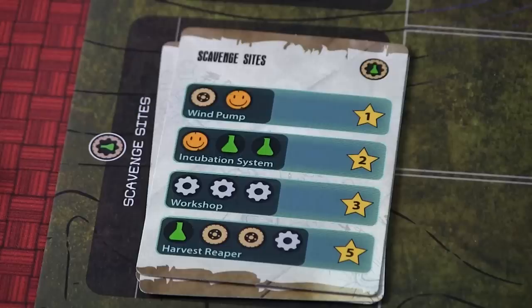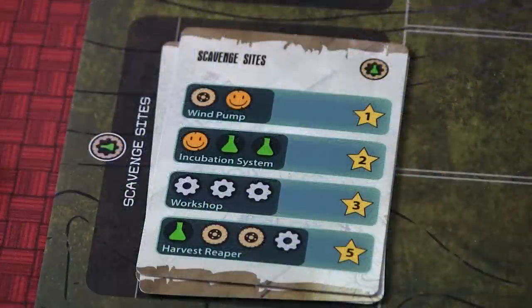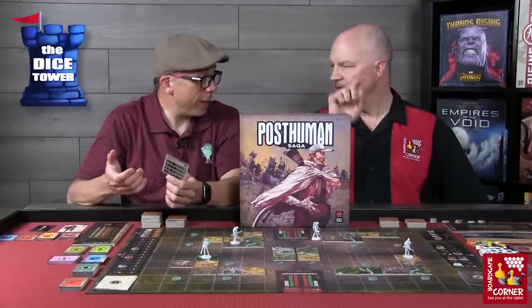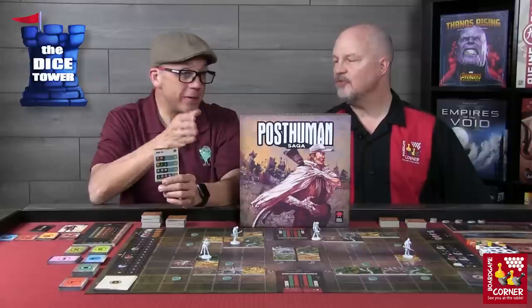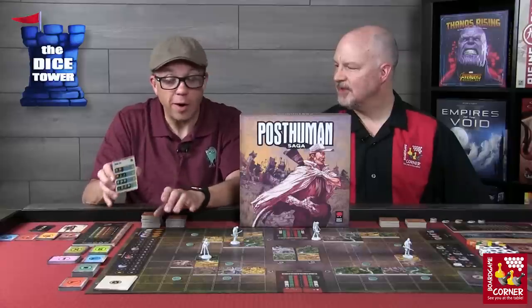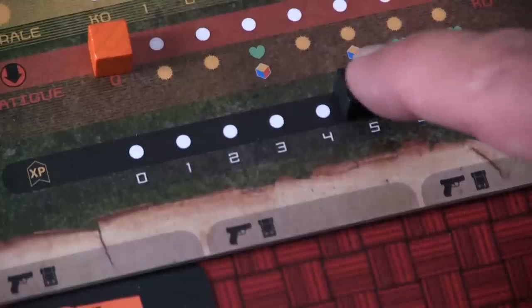The other way to get points is by completing recon objectives. As you place terrain tiles, you also place scavenge tokens, tracing out the particular token path shown on the recon objective card. It doesn't have to be a straight line — it could be an L shape, a Z, or even a square, but it has to be in sequence. Based on the level you achieve, you get anywhere from one to five points — the longer the path, the more points you get. Finally, you can also exchange experience for reputation: five experience points equals one reputation point. Whoever has the most reputation wins the game.